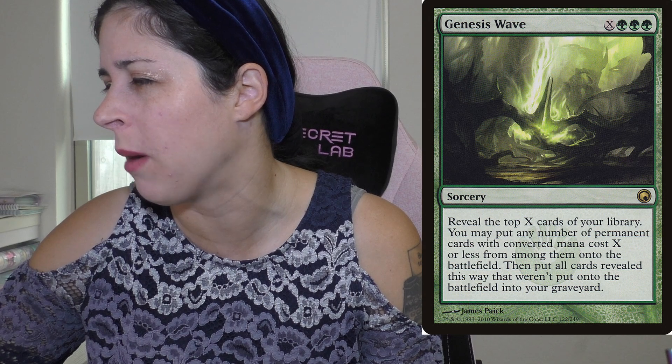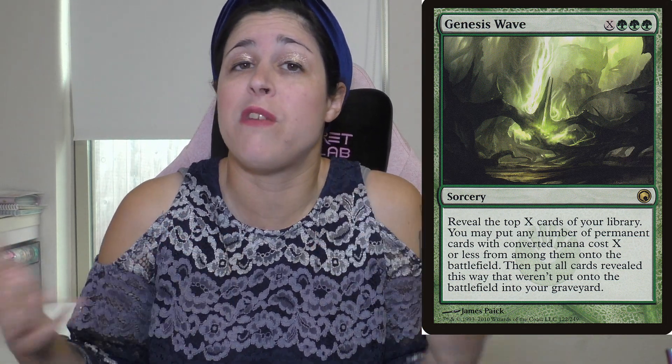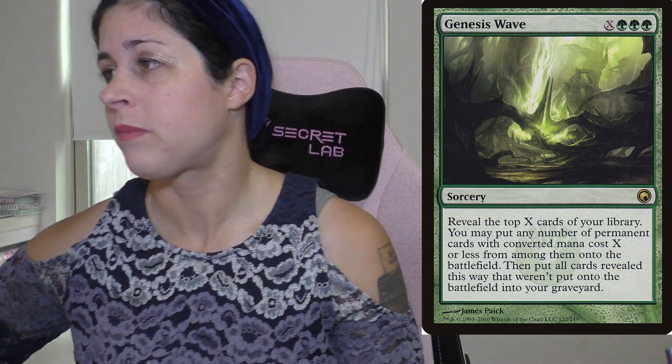Genesis Wave — does anyone remember when this card was really expensive? It's X and triple green: reveal the top X cards of your library, you may put any number of permanent cards with converted mana cost X or less onto the battlefield, then put all the revealed cards that weren't put onto the battlefield into your graveyard. I think Genesis Wave is like the coolest card because it's X — you basically play this and Genesis Wave for like seven, and anything with seven or less just enters the battlefield. And the rest going to your graveyard is honestly a bonus if you're doing graveyard strategies like Tasigur or Muldrotha.